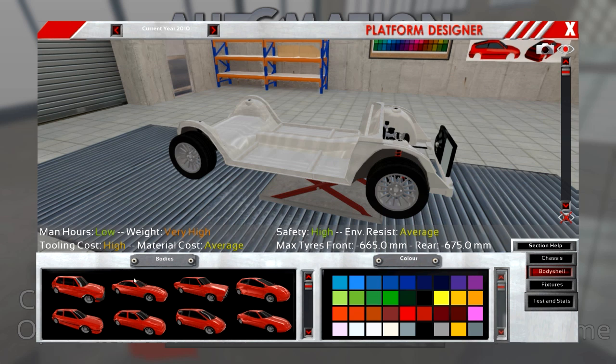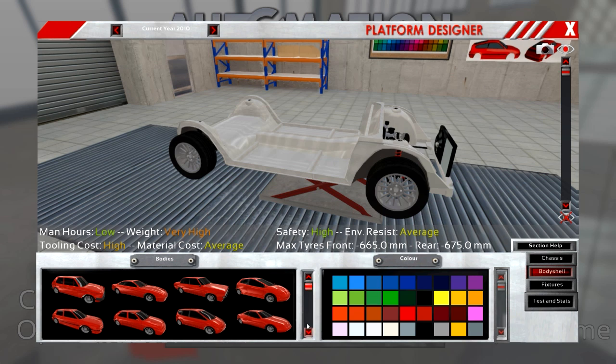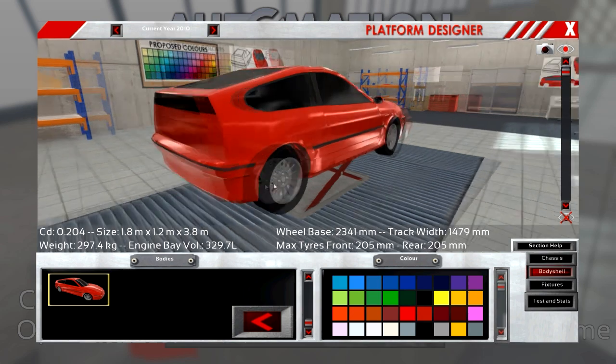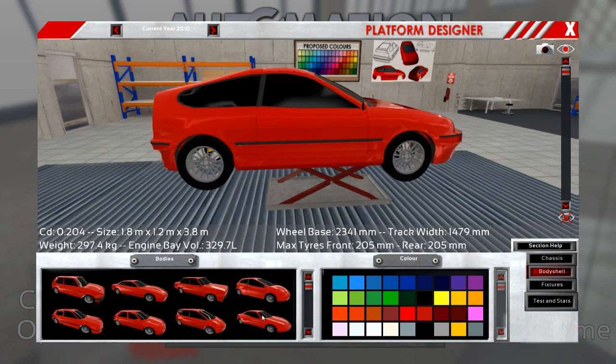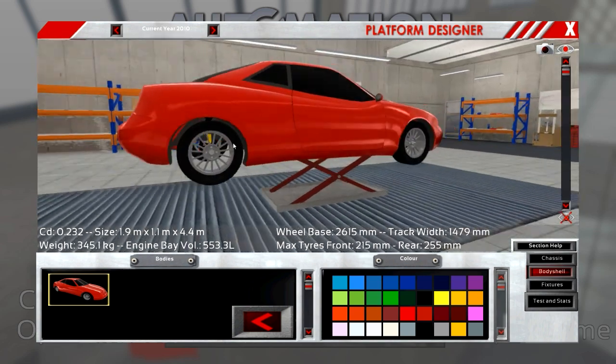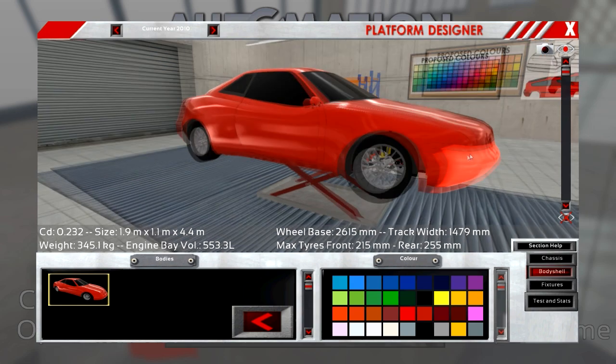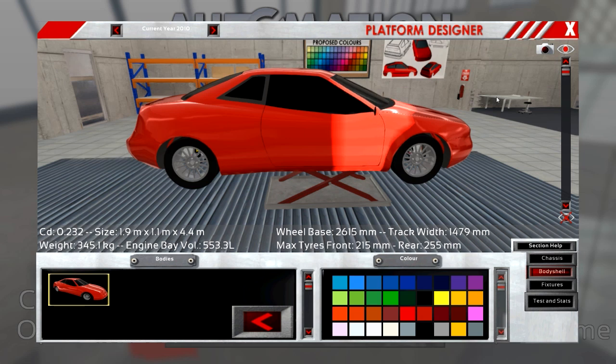Next step is the bodywork. Right now there is a limited selection of body choices, but there will be more as updates come — the next update is going to bring some more. I want to go for a sporty-looking car. After trying a couple of options, I find one that works. Let's modify it a little bit: you can click on highlighted places to move things forward and backwards, and we adjust it to get the bodywork we want.